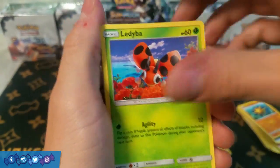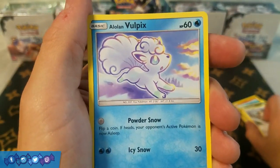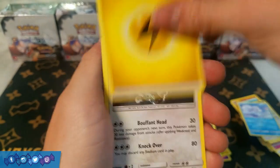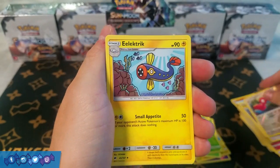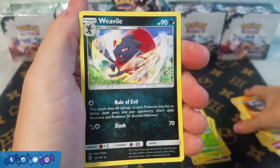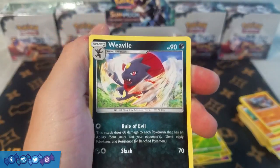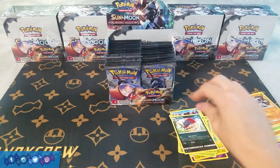Next pack: Lediba, Alolan Grimer, Riolu, Meowth, Alolan Vulpix — I'm not sure what I think about the art on this one. What do you guys think, do you like the art from Guardians Rising better or the new one from Burning Shadows? Lightning Energy, Bufalant, Reverse Holo Porygon 2, and a rare Weavile. The attack Rule of Evil does 60 to each Pokemon that has an ability — seems kind of neat. Theoretically if you play against a Mega Rayquaza deck and use this twice you can just win the game, but I'm not sure how I feel about it in general.